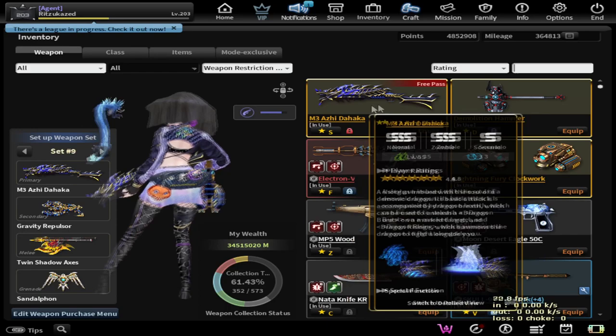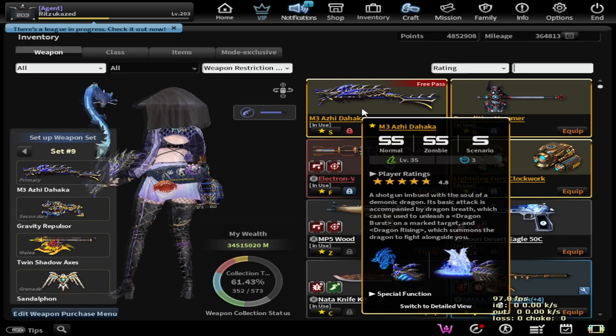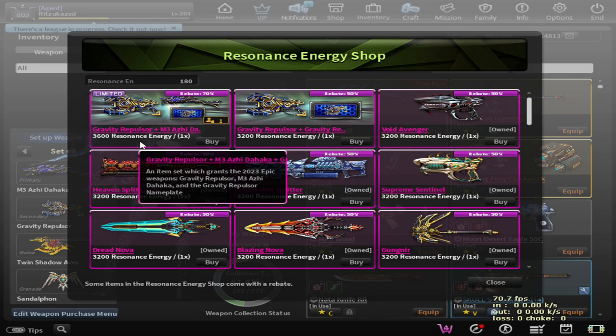But unfortunately, since I'm too broke with this weapon, I will never own this weapon permanently, unless you give me lots of money from the donation links in the description. This weapon can only be obtained through the Epic Resonance Energy Shop for 3600 Resonance Energy, and you could also get a Gravity Repulsor from this pack.